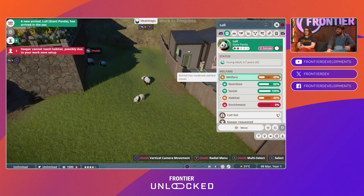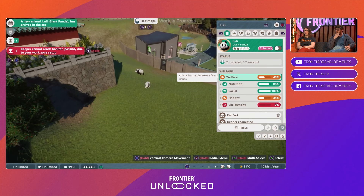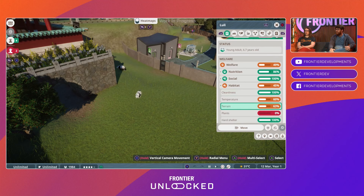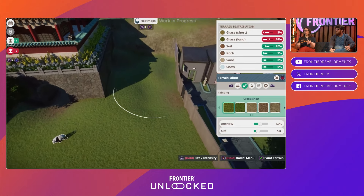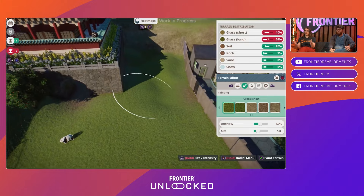When you click on the animals, you can see that welfare is a really big part of the game. It's important that your animals are looked after and well provided with food, and their habitat is really important too. There's a bunch of different parameters that contribute to whether or not an animal is happy in that habitat, and it's really in your best interest to make them as happy as possible — because they're cute, why wouldn't you?